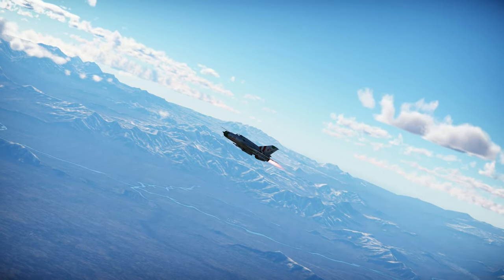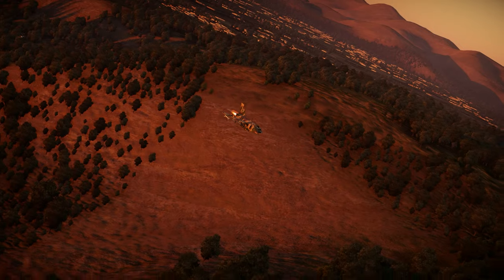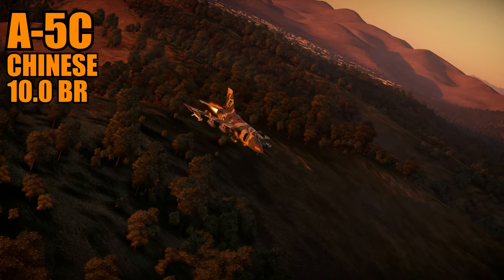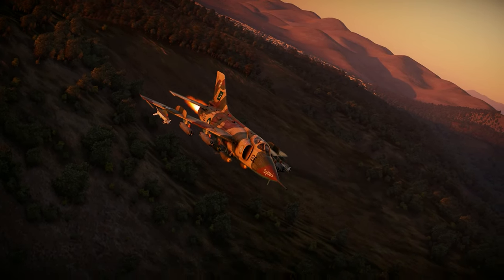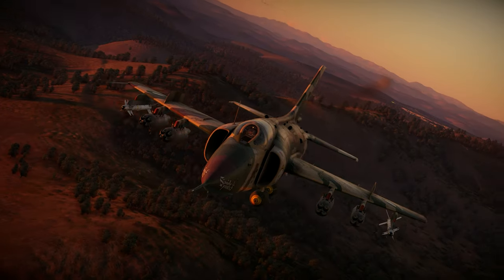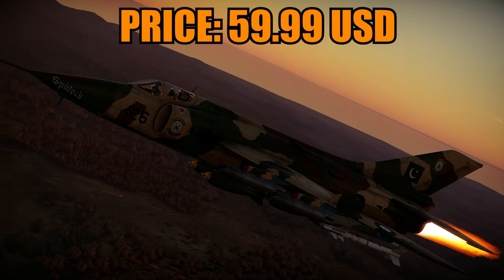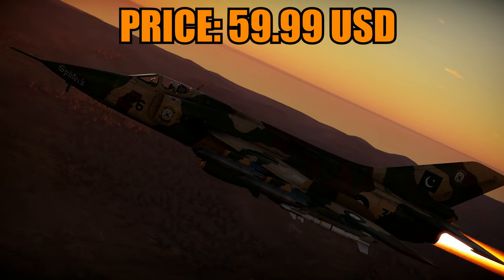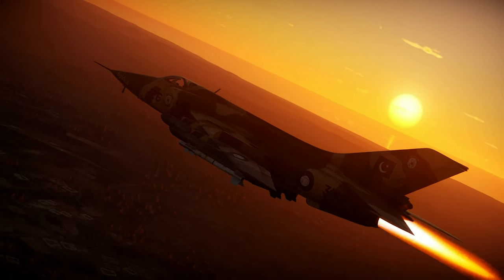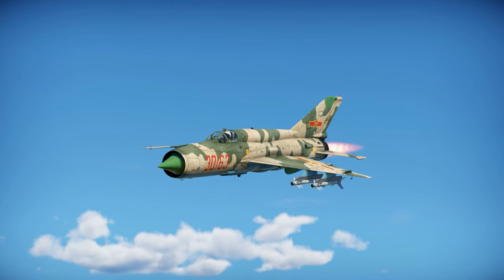And then we go to the first one — the best aircraft you can buy under $60 as a premium: the A-5C. This aircraft is pretty, pretty good. Remember, this is a Q-5, an exported Q-5. It is a 10.0 premium on the Chinese tech tree at rank 6, so you can research even rank 7. It has a price tag of $59.99, with a bonus 2,000 GE and premium time. It's a great option for those who don't want to pay an extra $10 for a J-7D.